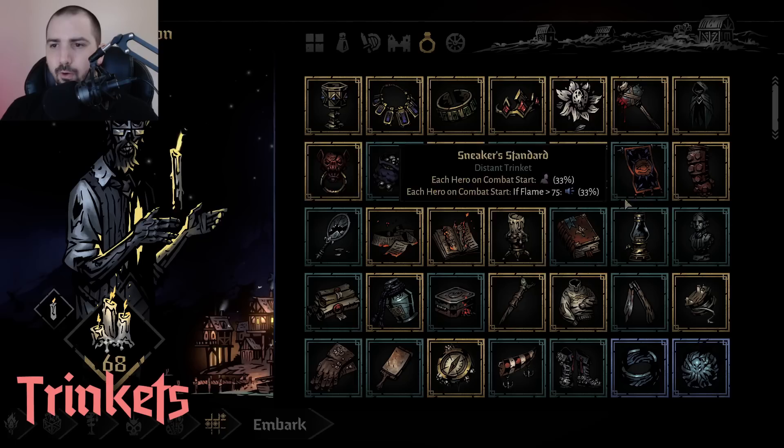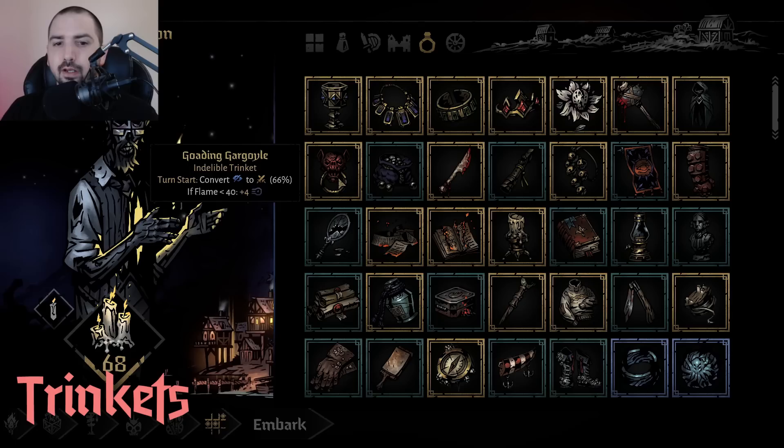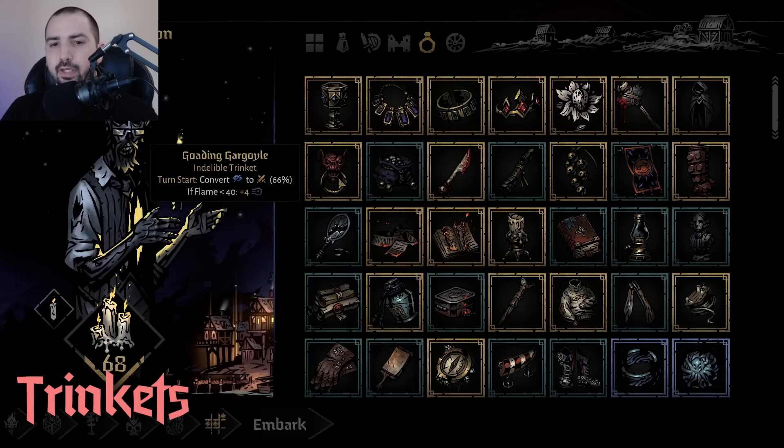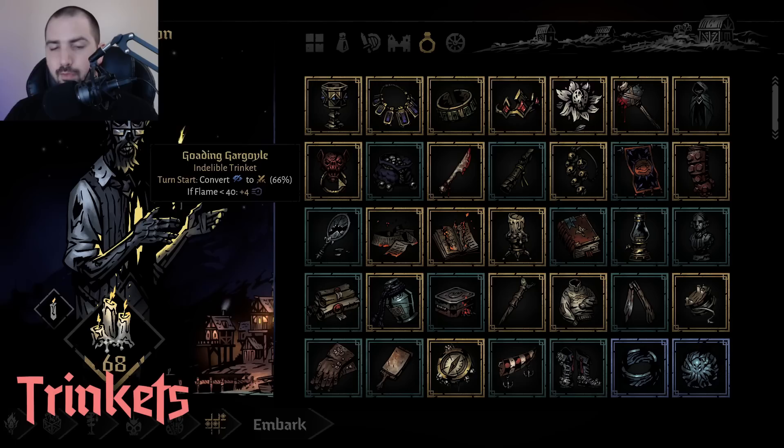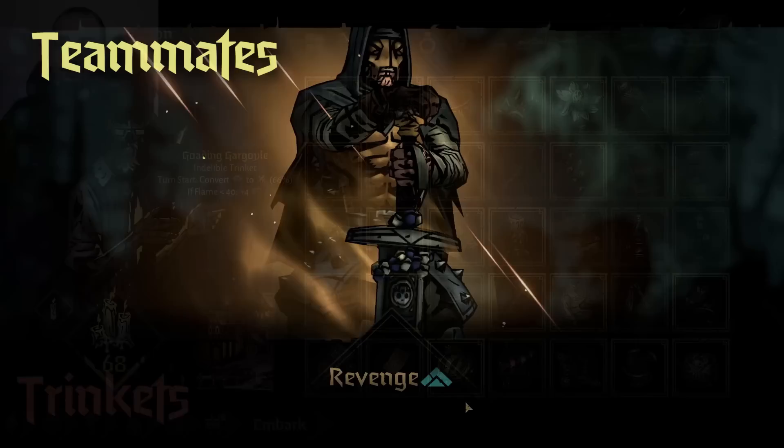And one more — Goading Gargoyle. This thing is pretty hard to find. The plus four speed under 40 flame is cool, but really you want the top part: turn start, convert blind to strength at a 66% rate. So you're essentially just turning your blind tokens into strength tokens, which not only gets rid of them but also boosts his damage. This thing is super good — you just have to find it.